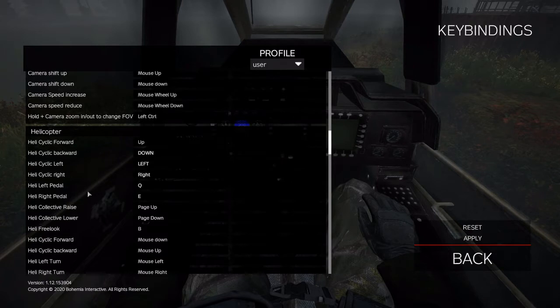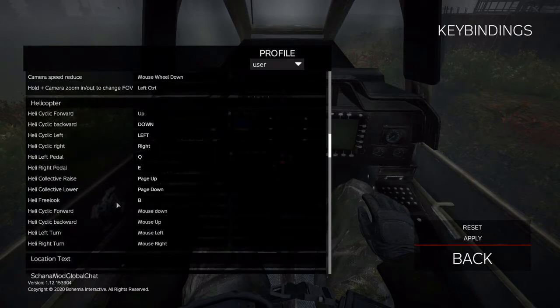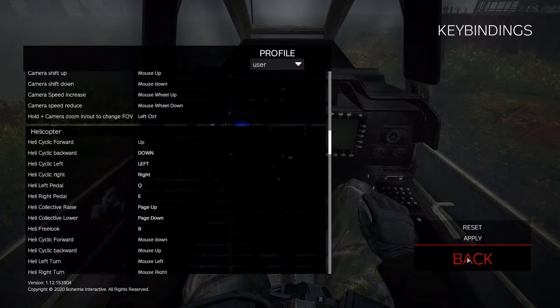Q and E I haven't messed around with yet — I'll probably set that up near my right hand as well. Being a lefty, I've got my right hand on the arrow keys and my left hand on the mouse. For rise and lower — to take off and to land — I did Page Up and Page Down, because it's right there with my right hand. Any way that works for you folks — just figure it out and work it to suit you best.